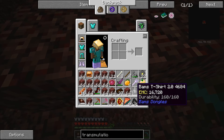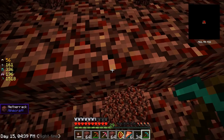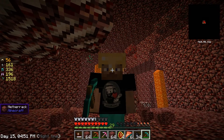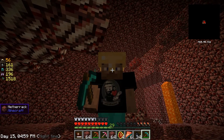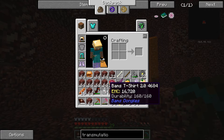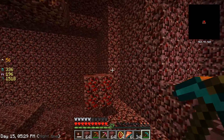It's a Bam's T-shirt 2.0! Where did that come from? That's a John Bam's t-shirt dude, that is freaking awesome! Does it have a health bar? I wonder if it came from using the pickaxe — the pick-a-pa or whatever. That's freaking awesome! I don't want to break it though, I'm like a hoarder of Minecraft items.